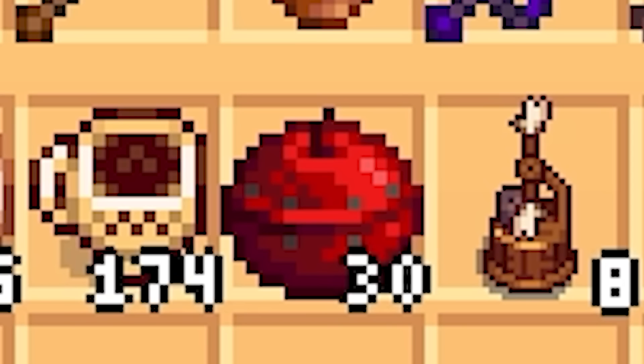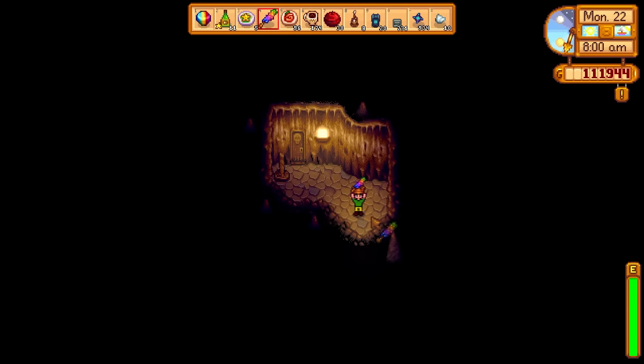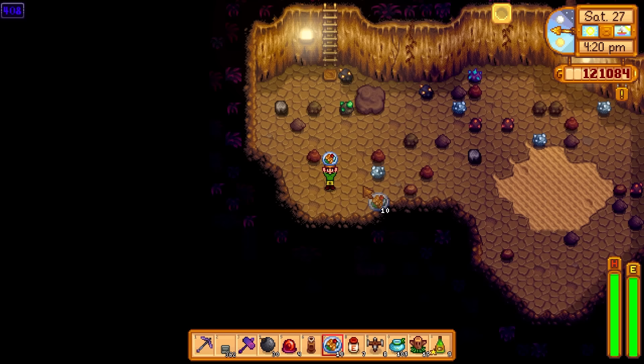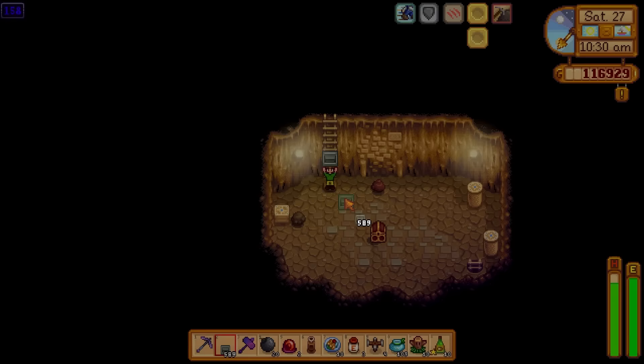Now that you have your 2 lucky rings, lucky charm, QI seasoned ginger ale, magic rock candy, and around 30 mega bombs, wait for a good luck day. Once you get one, walk or use an obelisk to the desert to save time. Eat the candy, drink the ale and get staircasing. The rock candy lasts longer than the ginger ale, so bring a couple of extra ales with you — the rock candy lasts for around 10 minutes. Unfortunately, I didn't get one so I'm going to quit the game and try again. If you want to keep what you found, you can, but you'll need to get another rock candy. You can replay the same day and, unlike panning, treasure chests will produce different items.